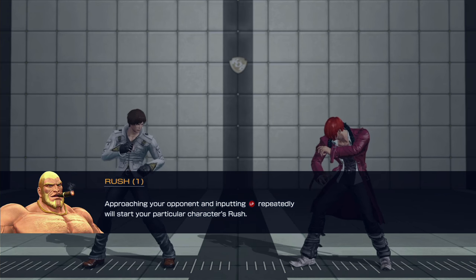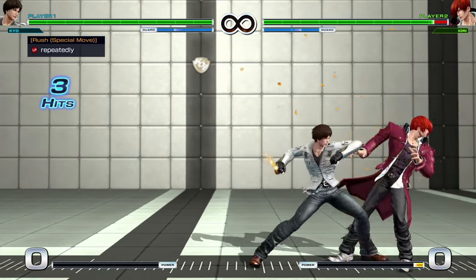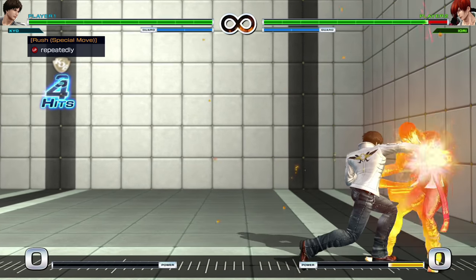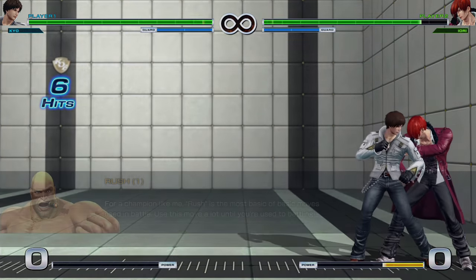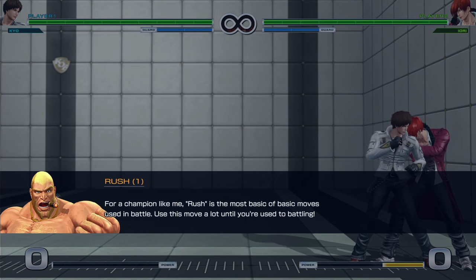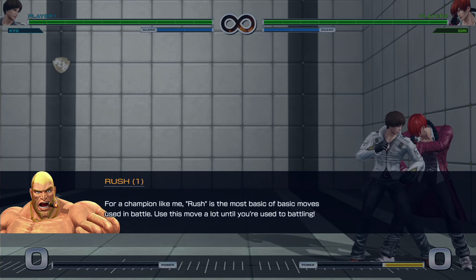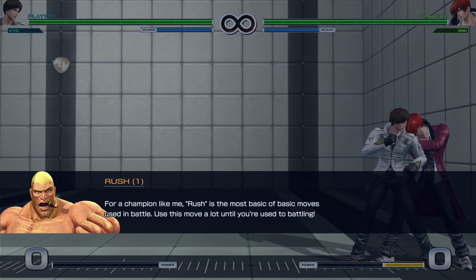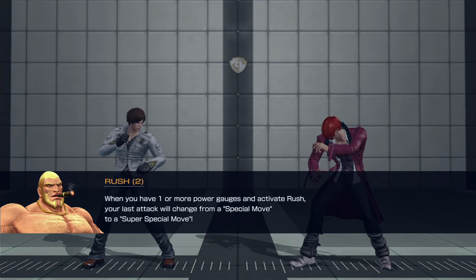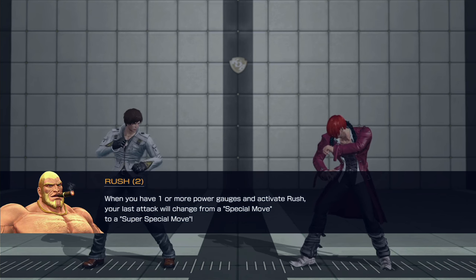Approaching your opponent and inputting light punch repeatedly will start a particular character's rush — basically an auto combo if you mash light punch. It's probably not going to be as effective as a manual combo though. When you have one or more power gauges and activate rush, the last attack will change from a special move into a super special move.